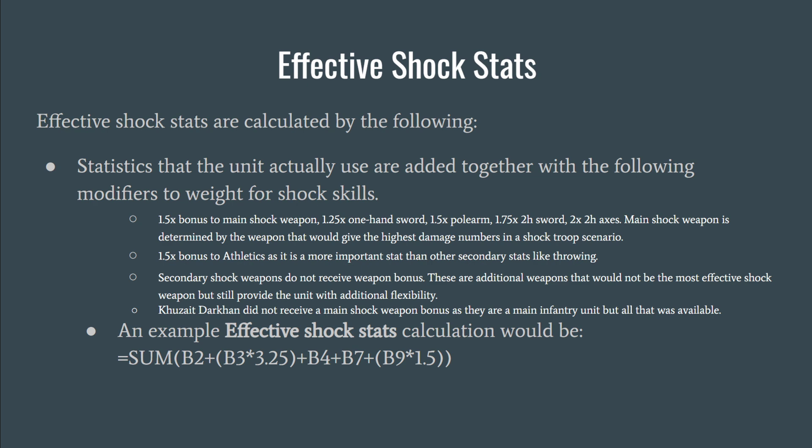The Kuzite Dark Hand did not receive a main shock weapon bonus since they are not actual shock infantry — so they do not receive that 1.5x bonus, but they do receive a weapon bonus. A quick example of the shock stat calculation is shown on screen — it's basically a sum that adds all those stats up with the modifiers included.